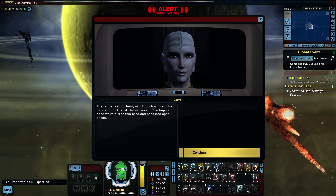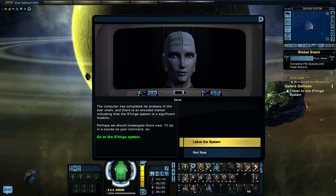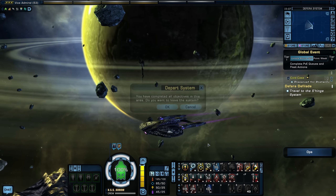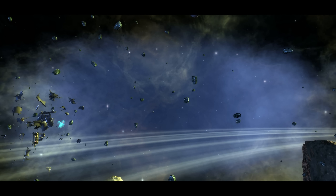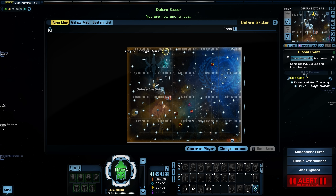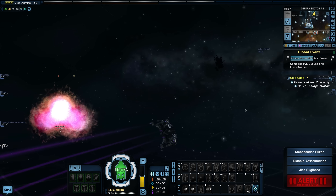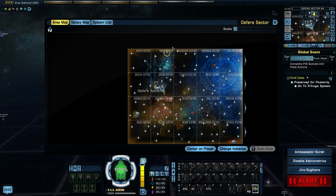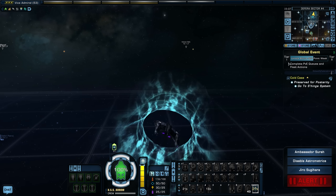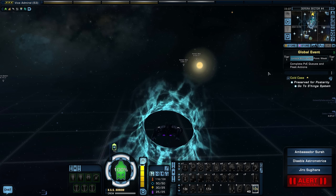Sir, that's the last of them. Though with all this debris I don't trust the sensors — I'll be happier once we're out of the area and back into open space. The computer has completed its analysis of the star chart, and there's an encoded marker indicating that the Shinga system is a significant location. Let's go there. I like this mission because it's kind of like riding around going to different places, like a scavenger hunt or a treasure hunt — it's kind of fun.